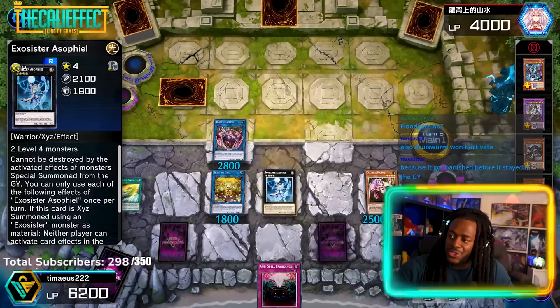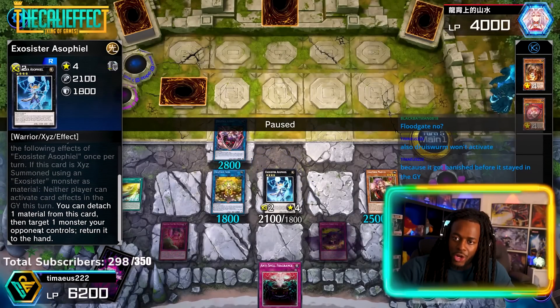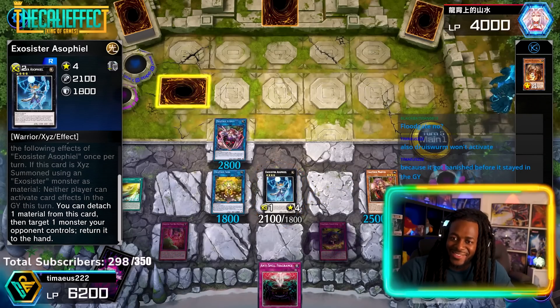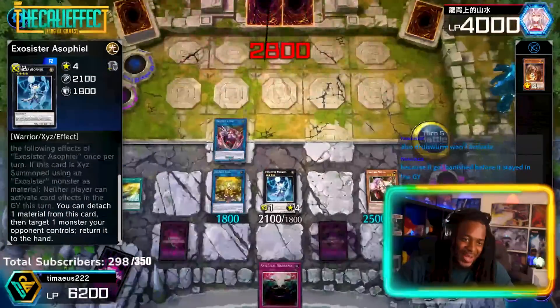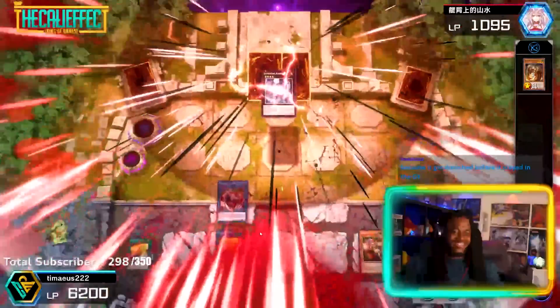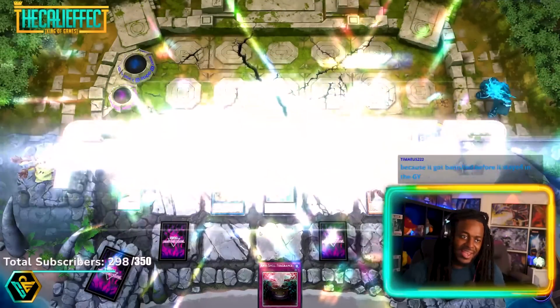We'll make Exos Sister — I did not see that one coming. You can detach one material, target one monster your opponent controls, and return it to the hand. Castel might be a little better, but that's a good out. Wow — that was masterfully played by Tamayas.